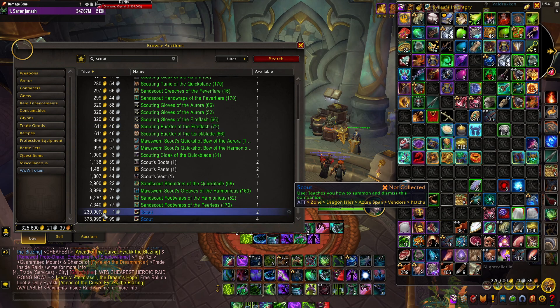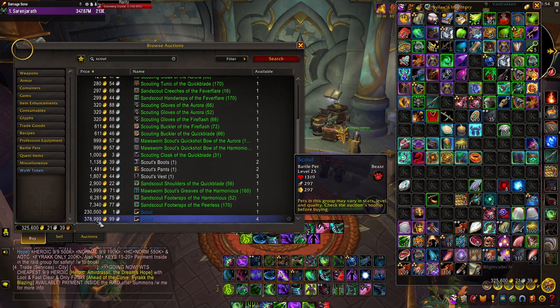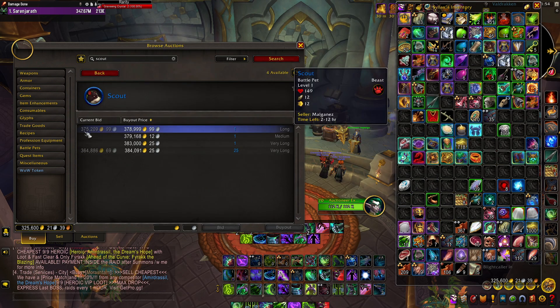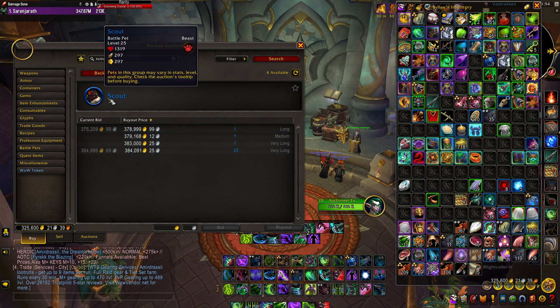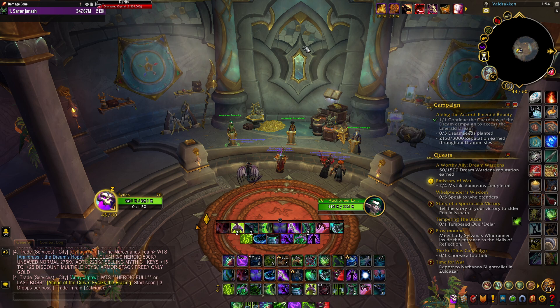Scout — yep, 230,000 gold for this battle pet. It does cost 5,000 polished pet charms. There's another one here for 375,000 gold. So the idea of doing this is not only just to get this battle pet, but also to save up your polished pet charms.